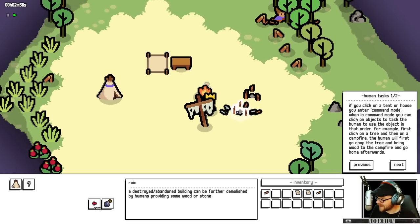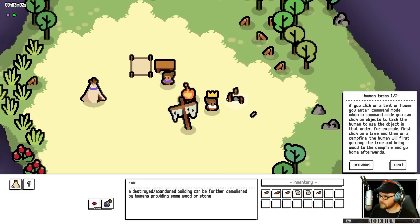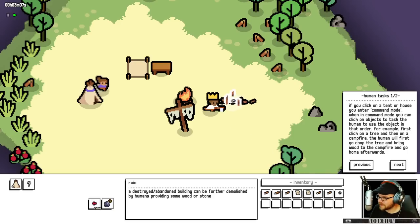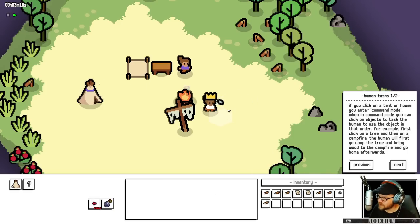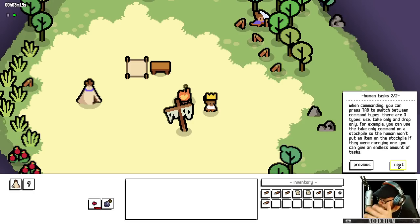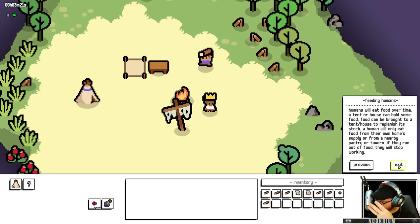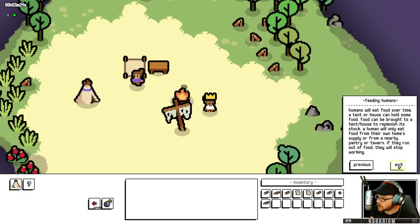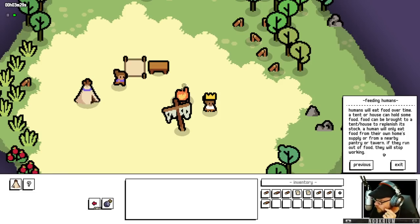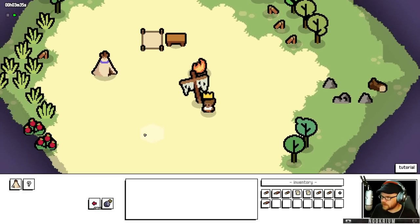She's gonna go and make sure the fire stays going to keep the mist away. She does that job, goes back to the house, and then comes back. We can hit tab to switch between those three different modes: use, drop, and take. Drop, for instance, would drop things in the stockpile. Food can be brought to a tent or house to replenish its stock. A human will only eat food from their own home supply or a nearby pantry or tavern. If they run out of food, they're gonna stop working.